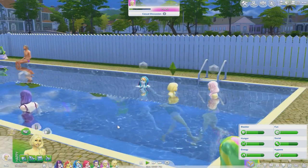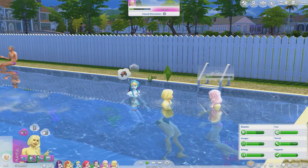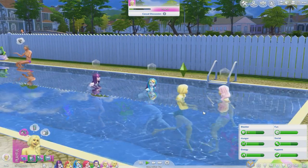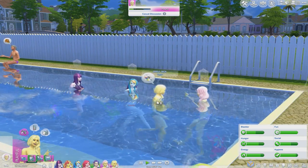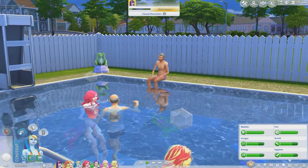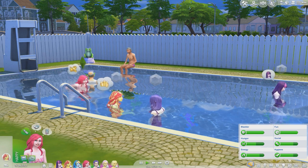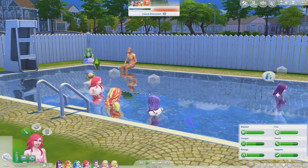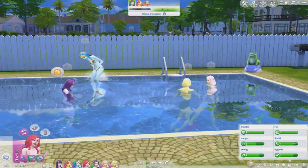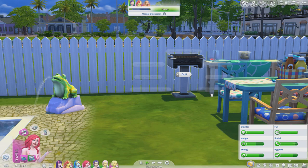Applejack, why don't you splash Fluttershy? By the way, if anybody saw the cast videos, I did change a few things I wasn't a big fan of — mainly Rainbow Dash's hair, and I made Fluttershy a little lighter. I know Applejack is orange but I just don't love the orange colors. Pinky Pie, come splash Sunset Shimmer — she's thinking about cupcakes! Pinky Pie, come make some food for everybody. Let's grill some hot dogs!